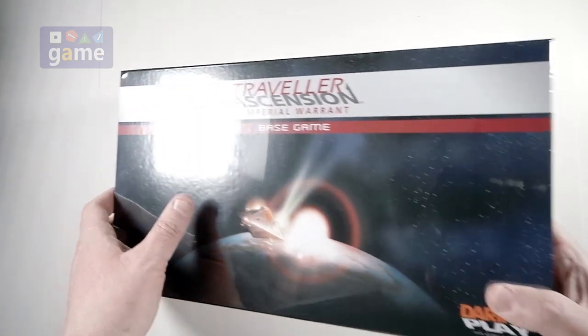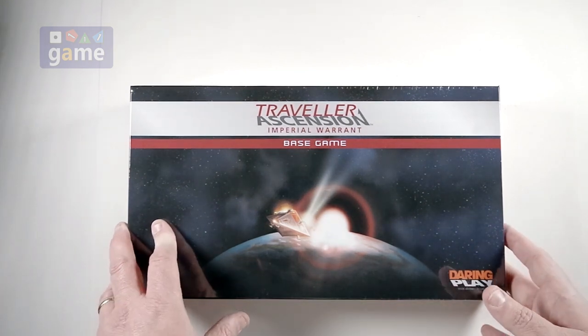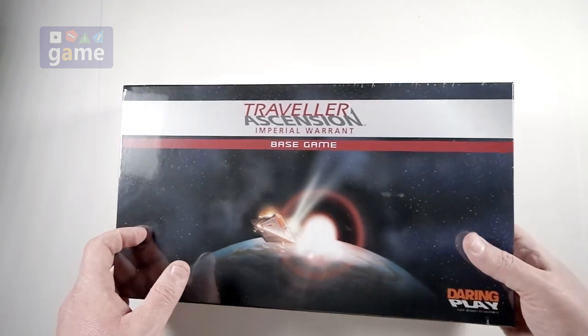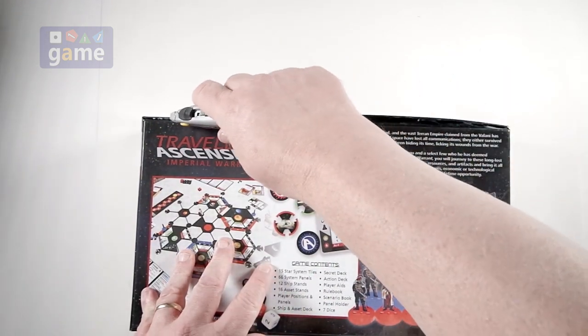I'm just going to take a look inside. This is what you get at retail — the Kickstarter version came with the expansions and a nice box, a case, things like that. So we're going to take a look at what the retail copy is going to have in it, and crack the seal on it. This one is so full it appears to be cracking the seal on its own already, so we'll just dive right in.